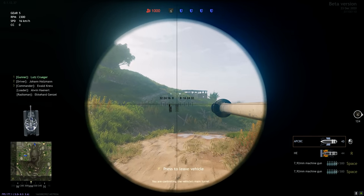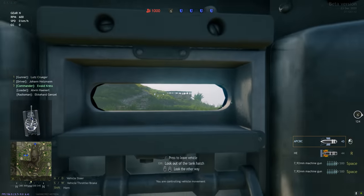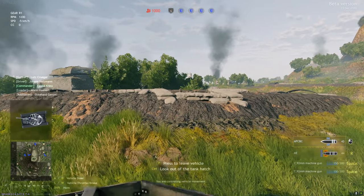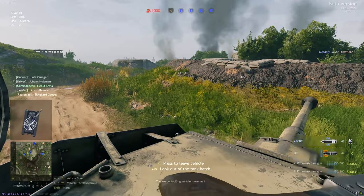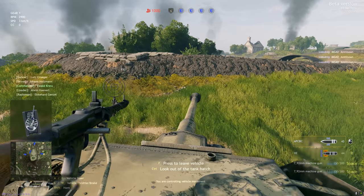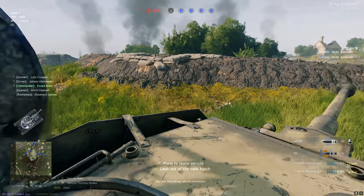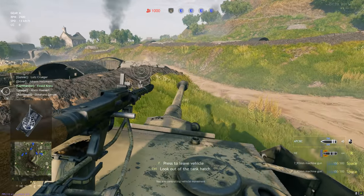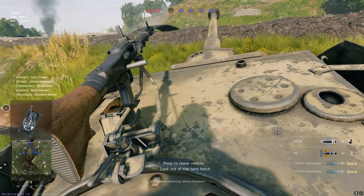Let's see where we would most likely want to be. Let's go to our commander - I think over here to the right would be the best option for us. One thousand tickets we have to get rid of - that's a lot of killing. Let's see if we can cross this trench here, hopefully I don't get it stuck.